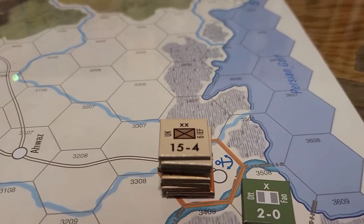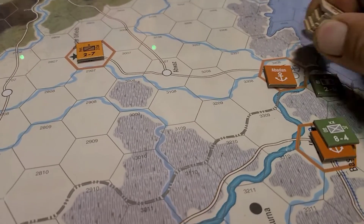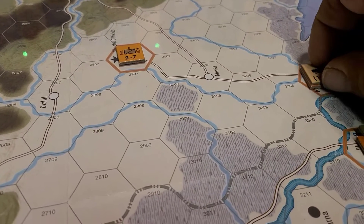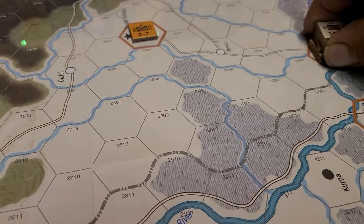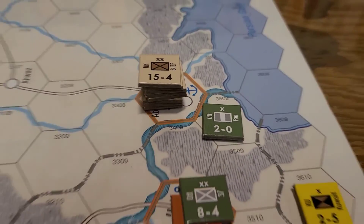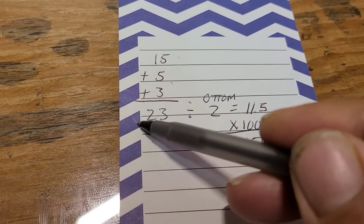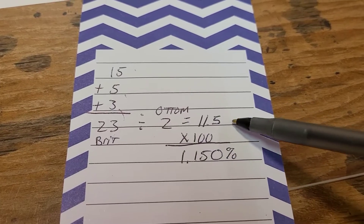We are here for the first combat. I got these units up here that are attacking. Now that I know how the game works, I wouldn't have had a unit flipped over to static — I would have brought all my mobile units to Abadan. Here's the first attack: we are going across the river and hitting those coastal defense units. We got 15 for the division, 5 for the headquarters, and 3 for the little brigade — comes up to 23 total attack for the British. The Ottomans have a 2, so you divide that — 23 divided by 2 is 11.5, and the system multiplies that by 100.